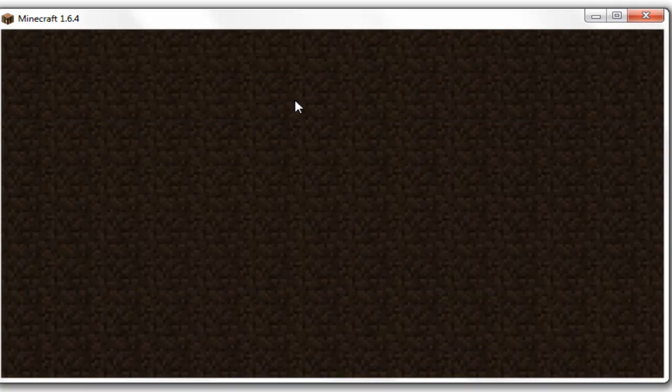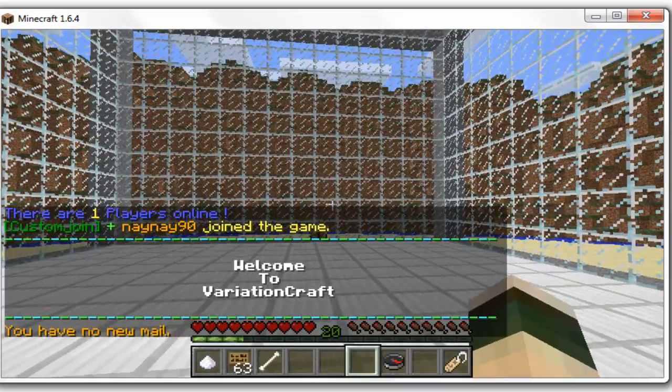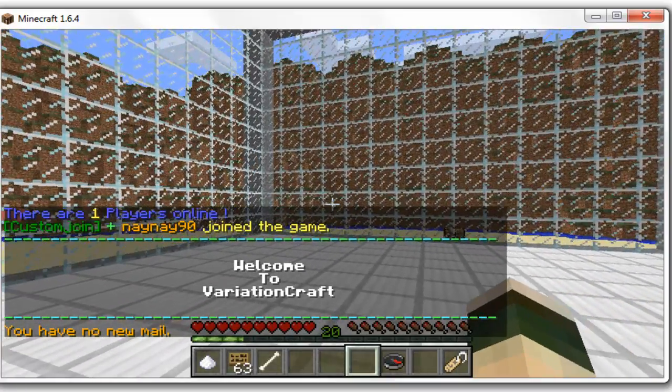So as you can see, I'm now at the spawn point and I've got full health. If I quickly just look up, you can see it also showed my balance and showed the message — if I didn't have such a big message here you'd be able to see it more clearly.